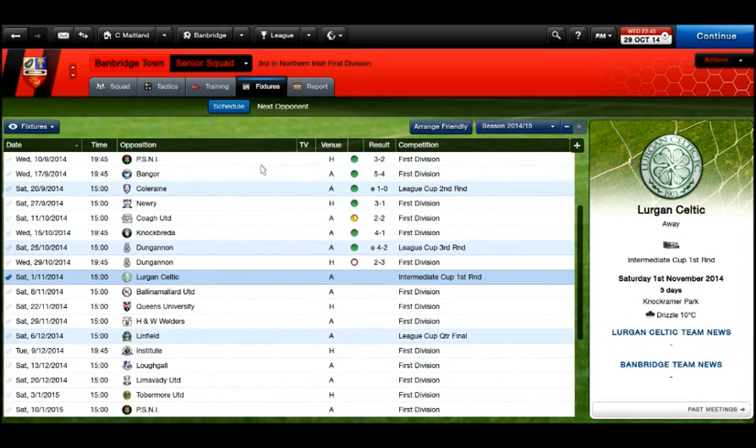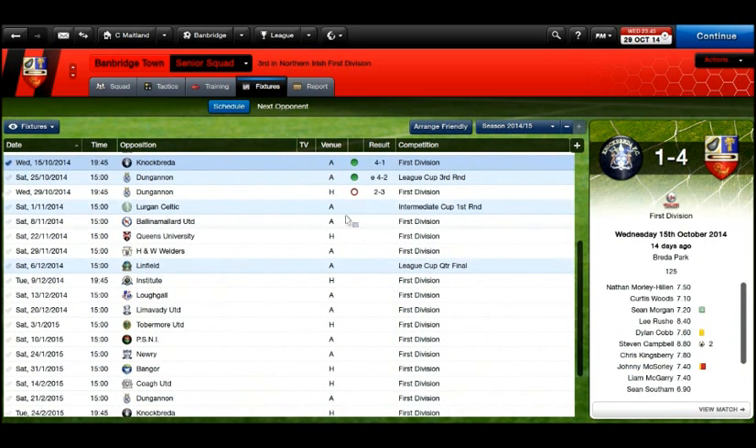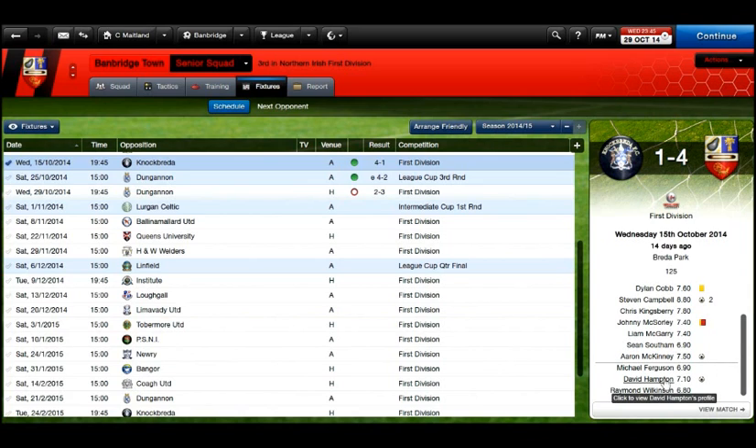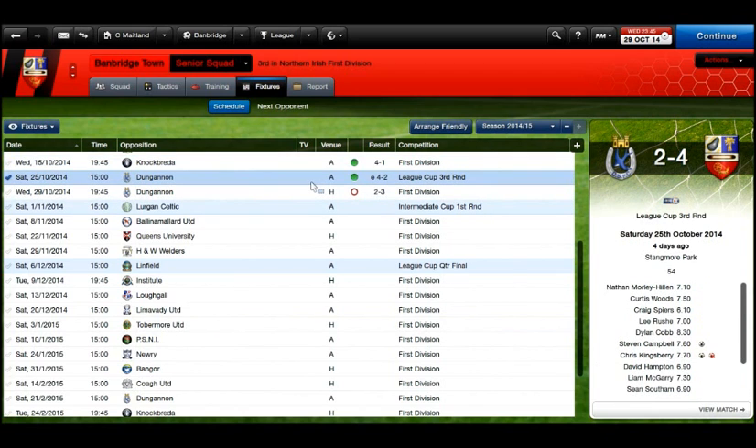Looking at recent fixtures — we smashed Toque United with Stephen Campbell getting two goals. Johnny McSorley got sent off in the first half for a double bookable offense, and Aaron McKinney got his first goal for the club. David Hampton came off the bench to score what proved to be an unnecessary equalizer. And we actually put four past Dungannon away from home, with McKinney, Wilkinson, Campbell, and Kingsbury all on the scoresheet — though Kingsbury missed a penalty in that match.